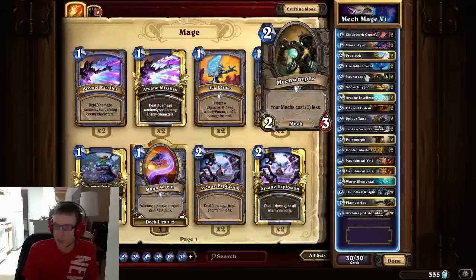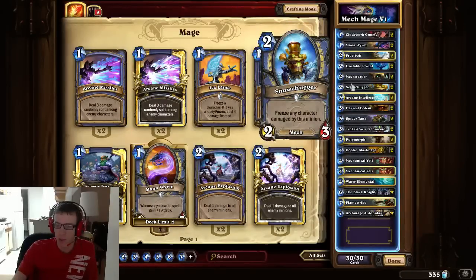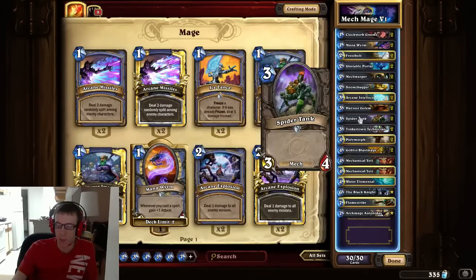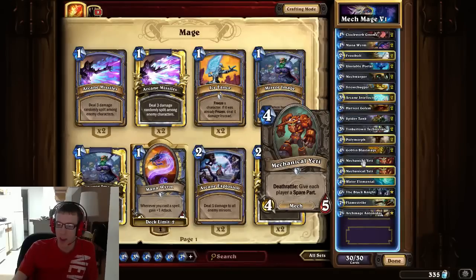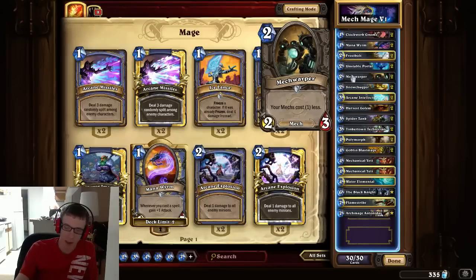Mech Warper — this card is also insane. It's a 2-mana 2/3 mech and it makes all your other mechs cost one less. That would make the Clockwork Gnomes free, Snow Chuggers go down, and I have Harvest Golems, Spider Tanks, and Mechanical Yetis — they'll all cost one less, which is insane. So Mech Warper is a mech and it's very good with the rest of my deck.